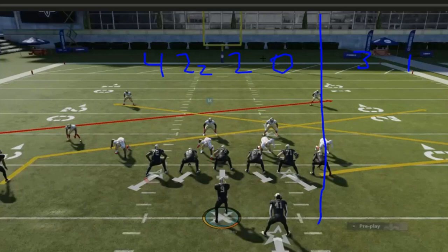Cover four zone, cover two zone, cover two man, cover zero, cover three, and cover one. Here's your double high side and this is your single high side. An acronym we can use is MOFO and MOFC — they stand for Middle of Field Open and Middle of Field Closed. With the double high safety family the middle of the field is open, and the middle of the field is closed in single high when you have that deep middle third safety.